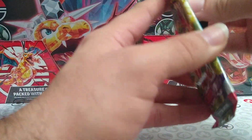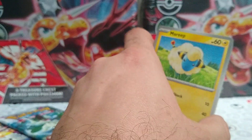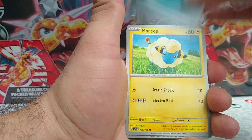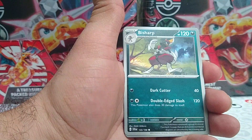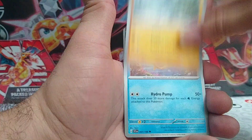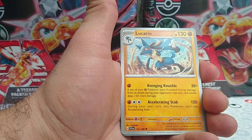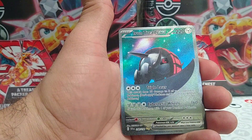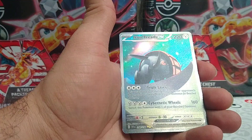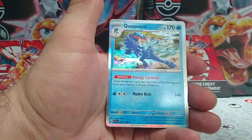Alright, next pack — Scarlet Violet base set. Let's hope it has something better. Card code for you. We have Darkness Energy to the front. A Mareep, Silicobra, a Bisharp, Riolu, a Float Cell, a Team Star Grunt, Lucario, a reverse rare Saddledge. Oh, we have the alternate artwork of Iron Treads EX here — that's a decent one, nice pick up there. And behind that, we have a Quaquaval.